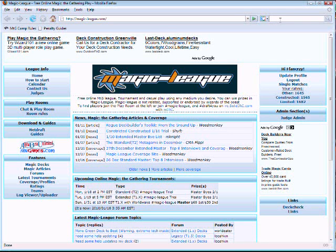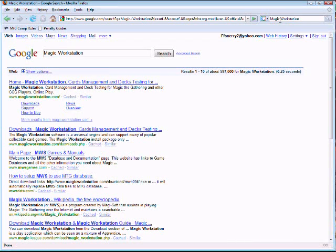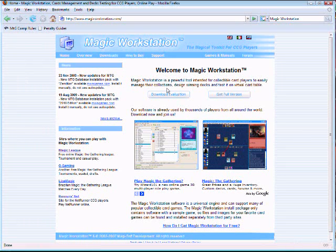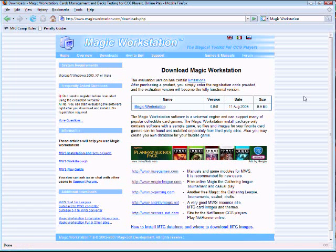So what you're going to want to do first is get this program called Magic Workstation — just Google Magic Workstation and go to MagicWorkstation.com. What you're going to want to do is download the evaluation version. Don't listen to what anyone else says; the evaluation version is all you will ever need to play at Magic League.